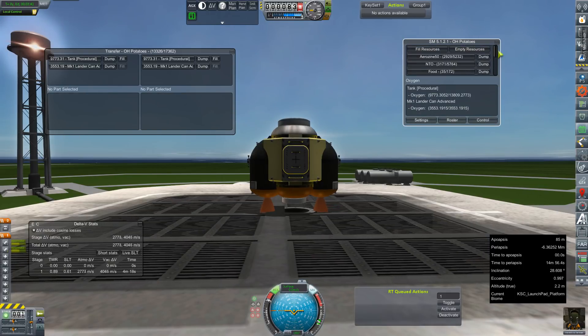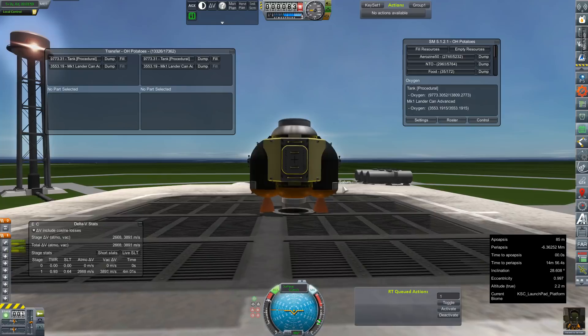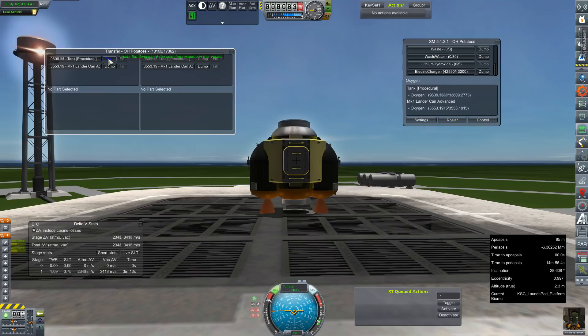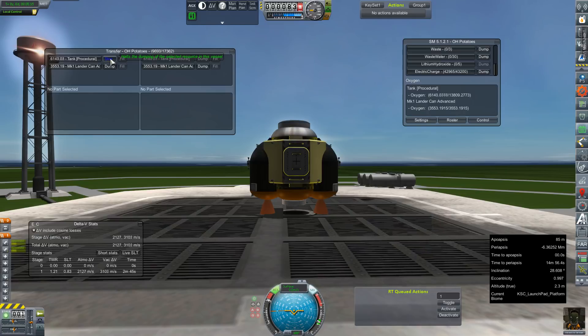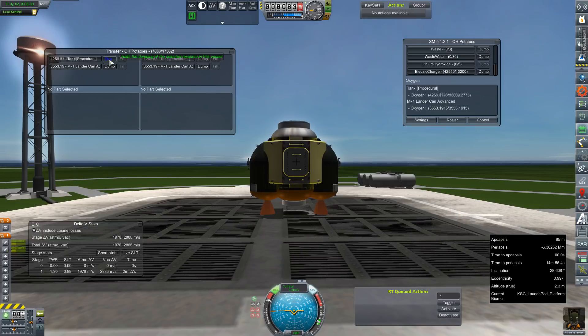Eventually I'll resort to using a physics time warp. I hit the dump button on the lithium hydroxide in the main window so it just keeps running the noise, which was really irritating me. But basically I just want to get this thing airborne so I can see what happens if we fire that decoupler with that extra tank attached below us and how much that's going to affect the engine bells — or maybe take one of them out.